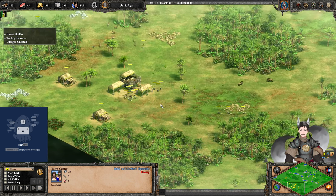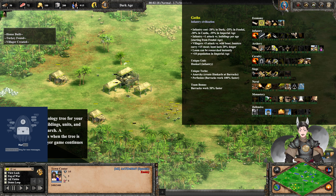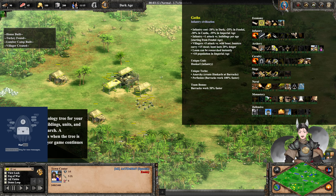Let's go over the civilization bonuses for each player. The Goths are an infantry civilization. Infantry costs 20% less in Feudal Age, 35% less, 25% less, 30% less, and 35% less across each of the ages. Infantry gets a bonus attack per age, starting at Feudal Age — plus 0, 1, 2, 3.